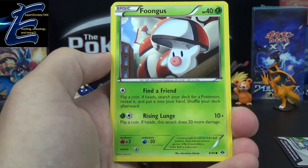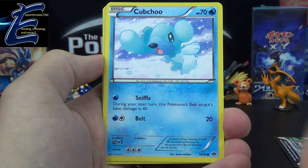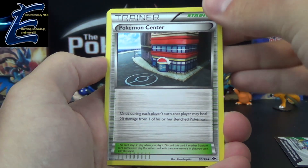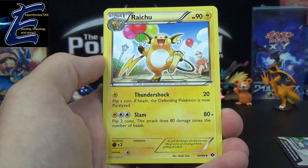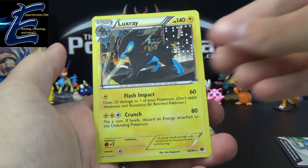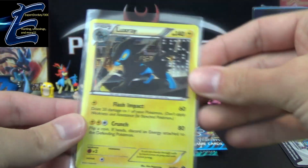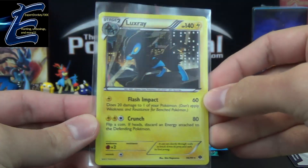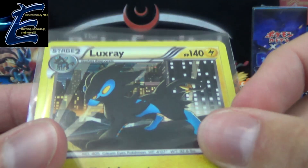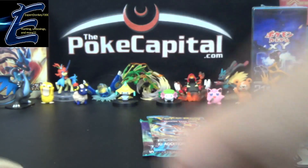We have Peet, Bronzor, Growlithe, Cubchoo, Vanillish, Pokemon Center, Raichu, Basculin Reverse — just an uncommon. And the rare is a Hollow Luxray. I feel like we got that recently in a different Next Destinies pack, maybe in a different three-pack blister, but still, it's a Hollow — we'll take it. Flash Impact and Crunch. This set's kind of hard to see the foil because it's only like in the backdrop, not like the Pokemon itself is foil, so it's a little hard to tell at times, but it is a Hollow. Trust me.